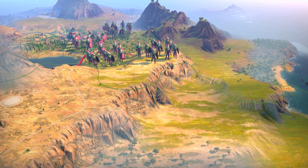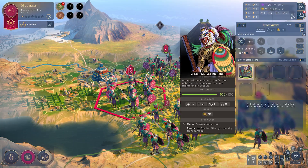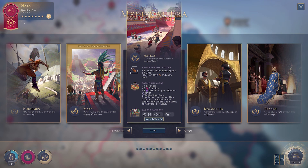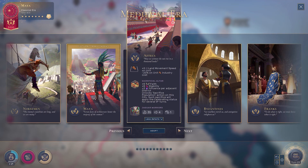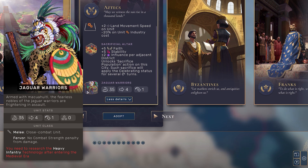You thought the Romans and the Persians were the go-to pick? Let me show you true militarism in the form of the mighty Jaguar Warriors. The culture in question: the Aztecs. Their trait is very good — 20% cheaper units — and the Jaguar Warrior innately receives a plus two combat strength buff.